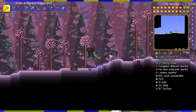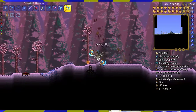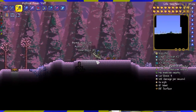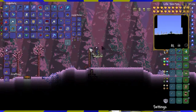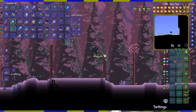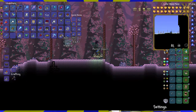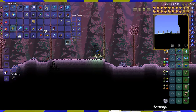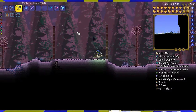Okay, creating an airlock. We need room. So we're gonna make a room. This would be the body of water though. I have a lot of junk. Okay, so this is gonna be the body of water.